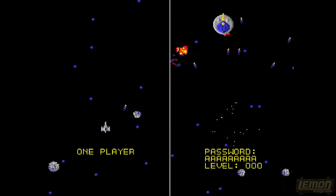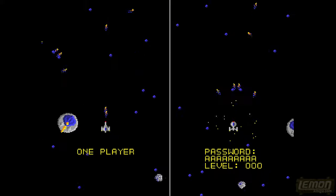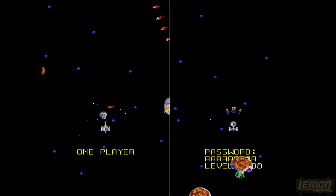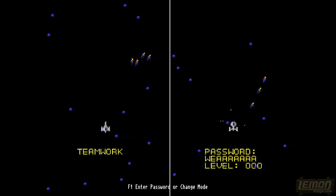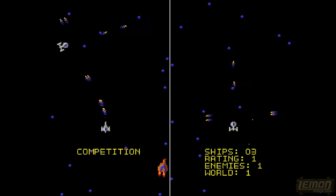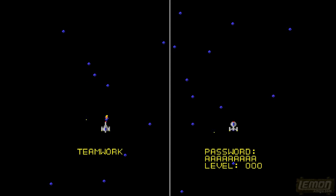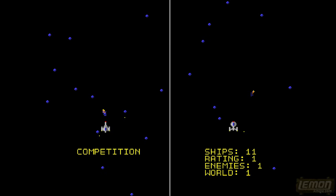The game can be played in one player mode or two player simultaneous action. You can play two players — one on the mouse and one on the controller, and maybe even one on the keyboard. You can press F1 to change from Team Work Mode to Opposite Two Player Mode where we can shoot each other in Competition Mode, or try One Player Campaign. You can see the number of ships, their rating, where we start on the level, and the password system.